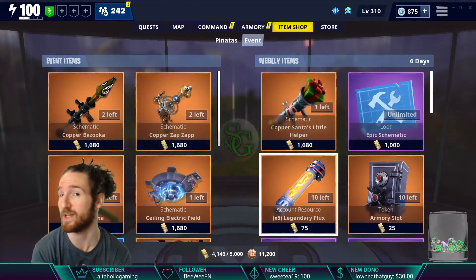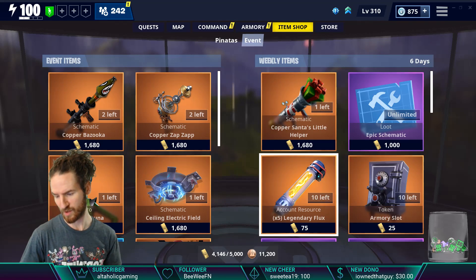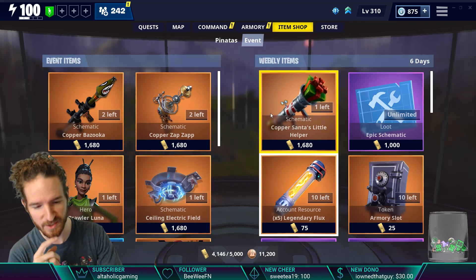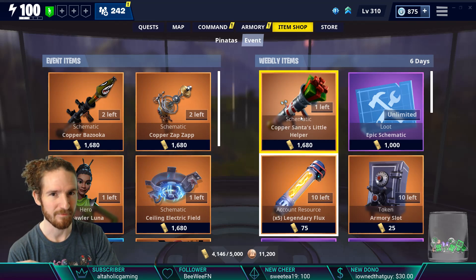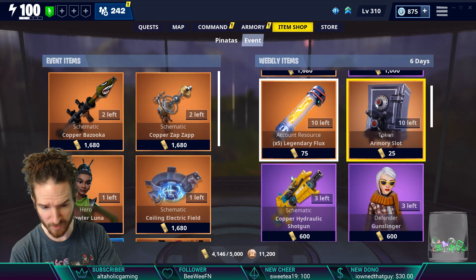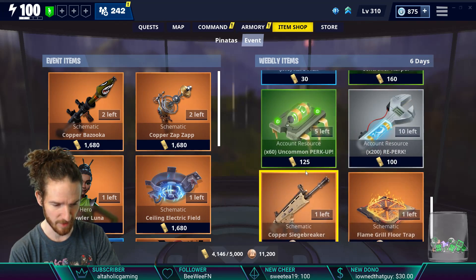Hello, welcome back to another weekly reset video. This covers the week of January 9th through the 16th, 2019. In the weekly store, nothing new in the event store. In the weekly store we've got Santa's Little Helper, a launcher — I've heard impact is a big deal on this guy. Epic schematics: we get our armory slots, legendary flux, all of our fluxes should be here, epic, rare.